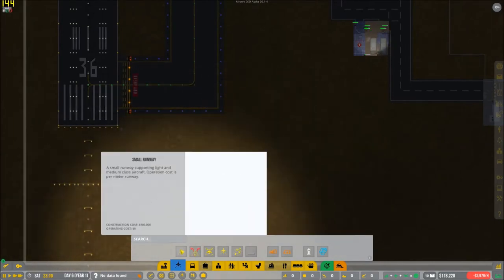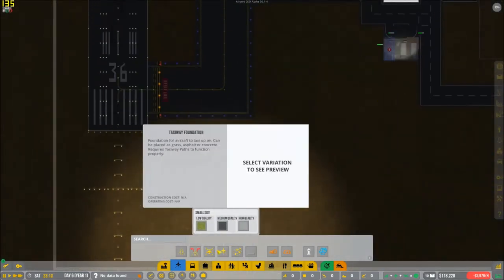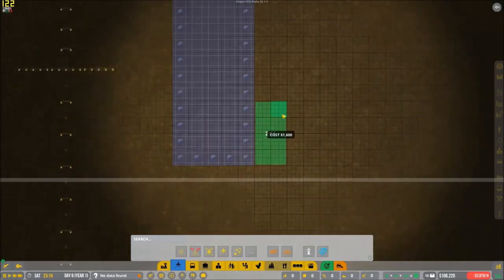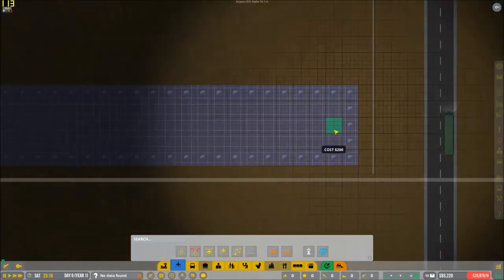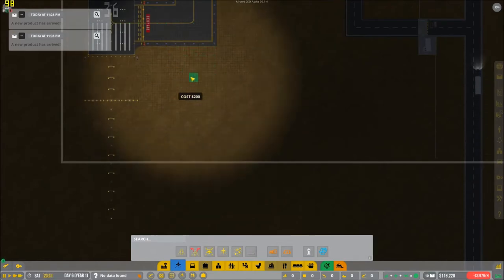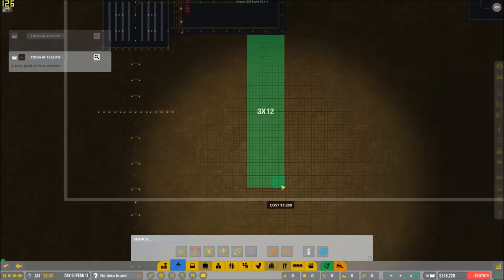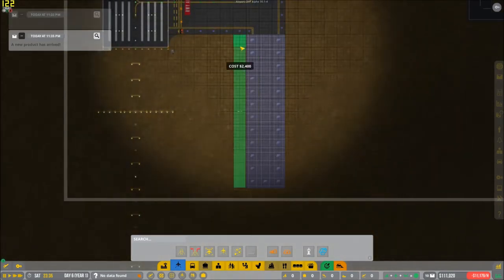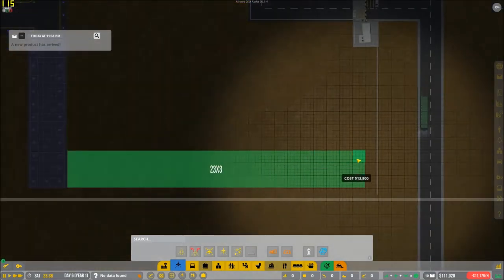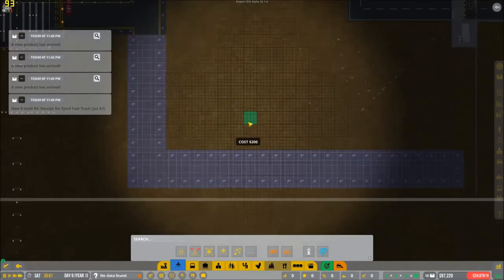Now, what we're also going to do — because I really want to expand — we're going to build a tiny little general aviation parking spot for right now. Should we build it that big? I don't feel like we should. We're going to do a three-by-three. We might actually be able to build one in the middle there and have two coming out. But we'll do this one for now — this is fine.